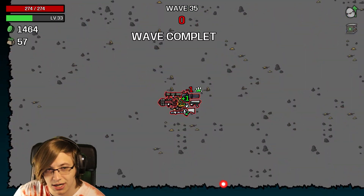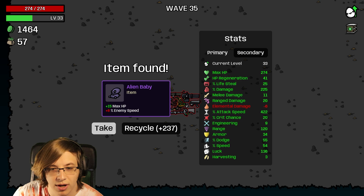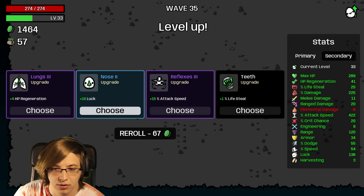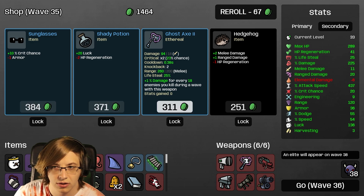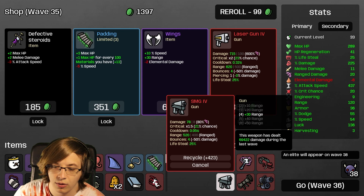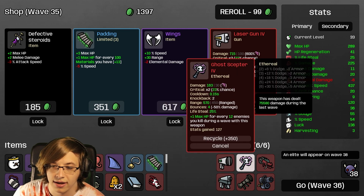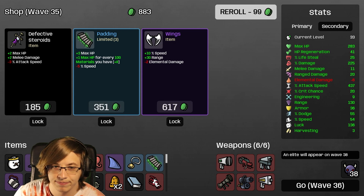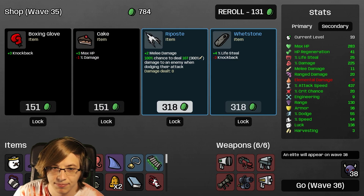We're getting a lot of money even though we're not buying a lot. More max HP - they're faster, sure. More attack speed, sure. Re-roll once - Laser Gun! Get rid of the Ghost Scepter once and for all and take the Laser Gun! It's been done!